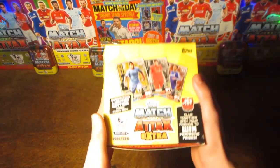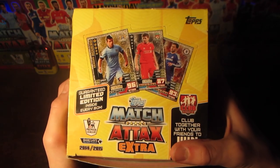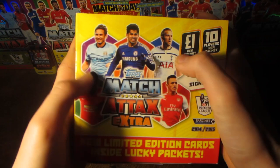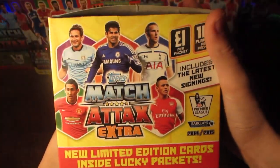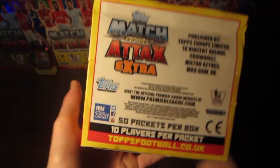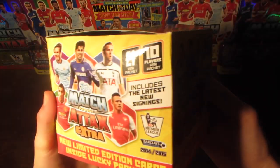Let's have a look at the design. On the top we have our three limited editions — Aguero, Gerrard and Hazard — and a guaranteed limited edition inside every box. We have the Match Attax Extra logo and the yellow design, same as on the packs. The front shows the packet design, including the latest new signings and new limited edition cards inside the lucky packs. On the back we have small print and stuff, with 50 packets per box and 10 pairs per packet, meaning in total we'll get 500 cards. On the bottom is just the barcode itself.